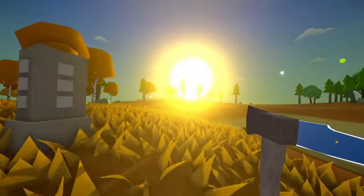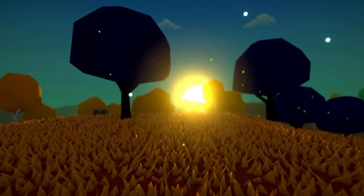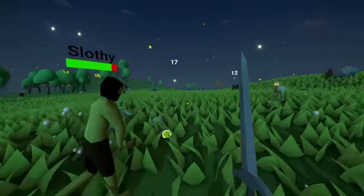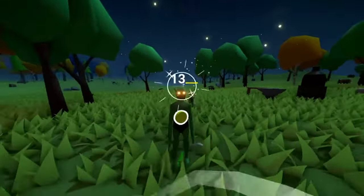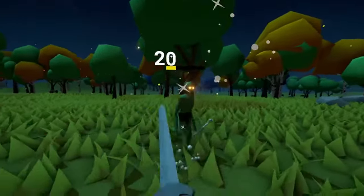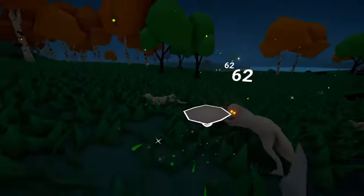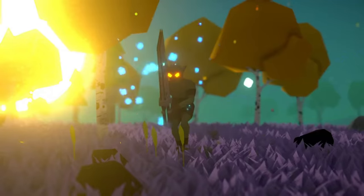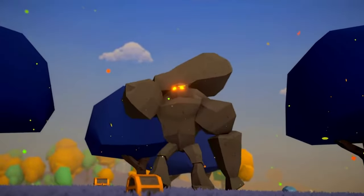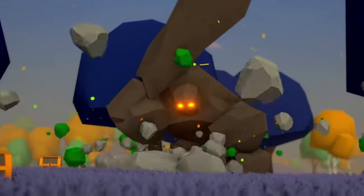The game changes between day and night, and it's a big part of how you play. When it's daytime, it's safer, but at night things get scarier. In the game, you can make lots of things to help you survive. You can build bases to protect yourself from enemies that come at night. There are also special power-ups you can find or make to make the game more interesting. Muck takes place on an island where everything changes each time you play, with different parts of the island offering different things to find and challenges to face.